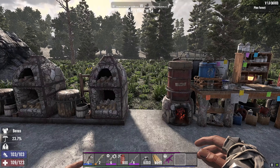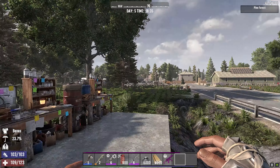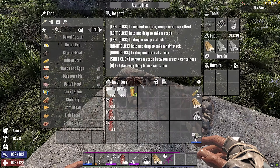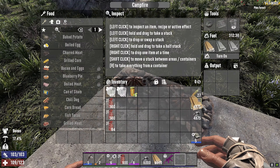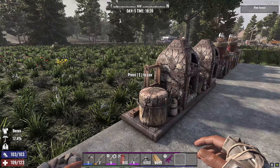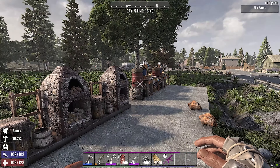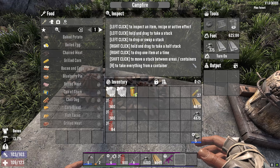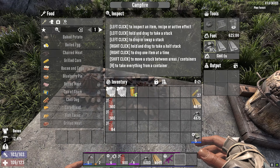Welcome to 7 Days to Die, version 1.0 currently. Did you know that as a suitable replacement for wood inside all of your campfires, forges, and chem stations — coal is a viable alternative.